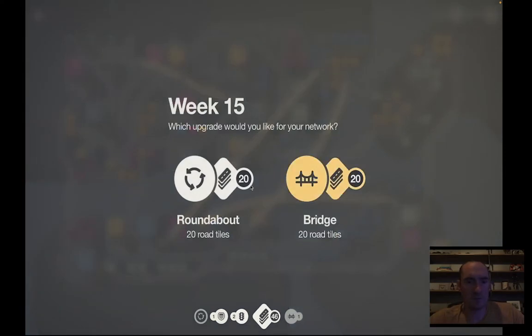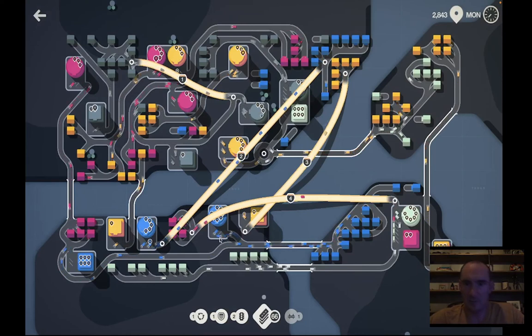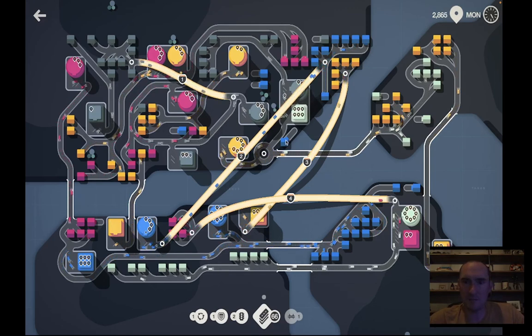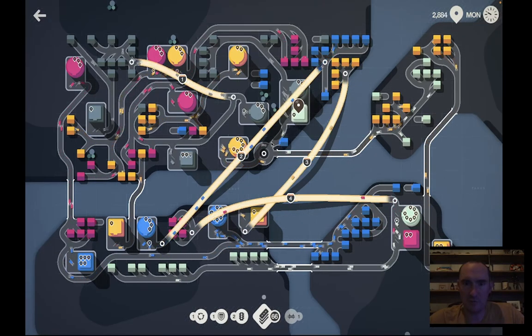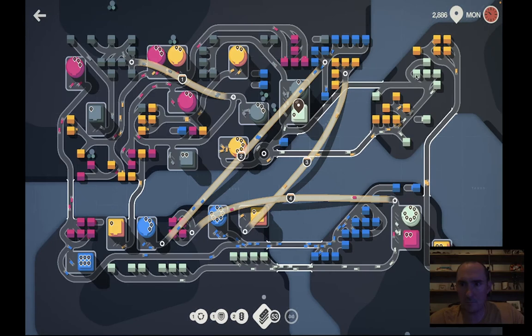I'm going to choose the roundabout this time around — I think I probably have an intersection or two that could benefit from it. I do have a bridge available, so I'm going to draw a direct route for the green color and then they will not be sharing the yellow path anymore, which is the best way to ensure smooth traffic. So now we have all of these greens directly attached here, and I can eliminate this roundabout which will shorten the drive time for yellow as well.